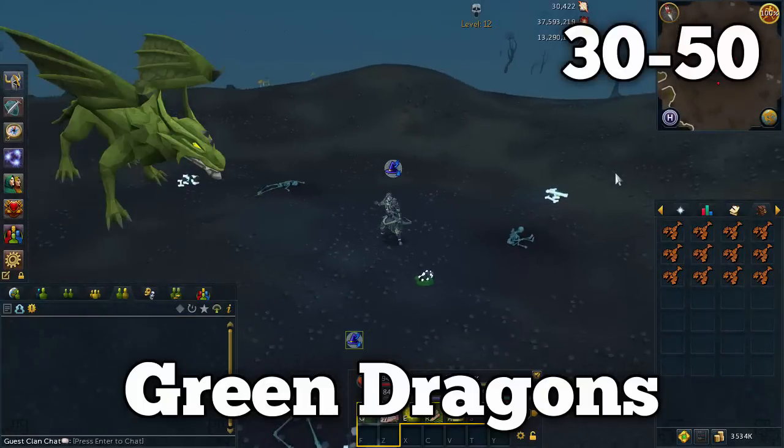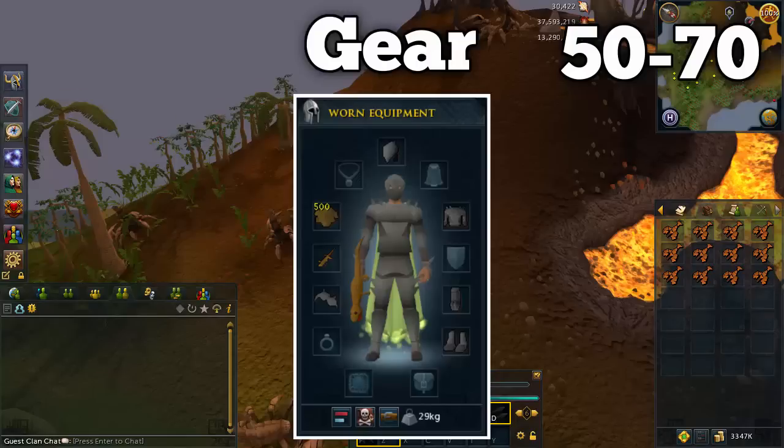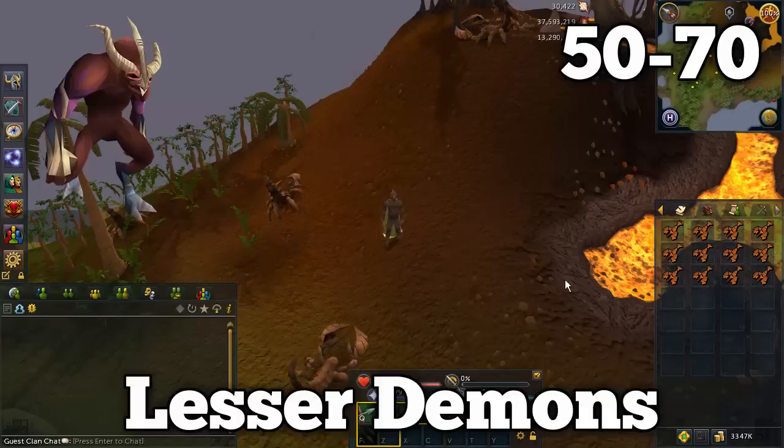For the medium levels, 50 to 70 range, this is the gear you'll want to use. I have spined armor on — spined armor is better than dragonhide armor because it provides a ranged bonus, giving you some bonus damage on attacks. It is fairly expensive compared to dragonhide, but you kill monsters slightly faster. I also have an orange salamander with marintil tar, which is the best level 50 range weapon available.